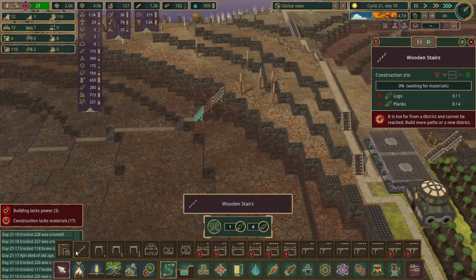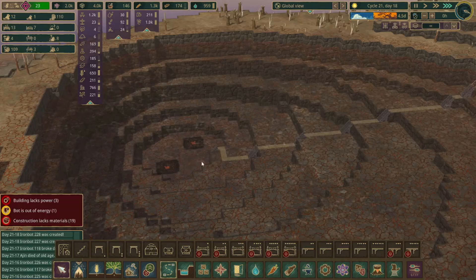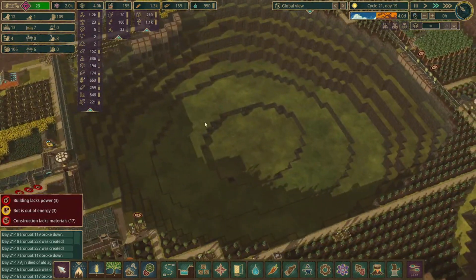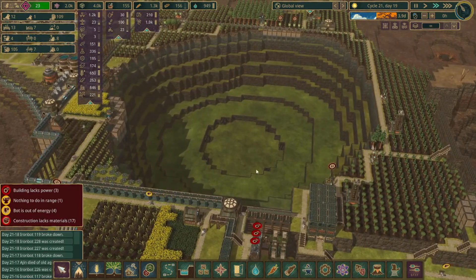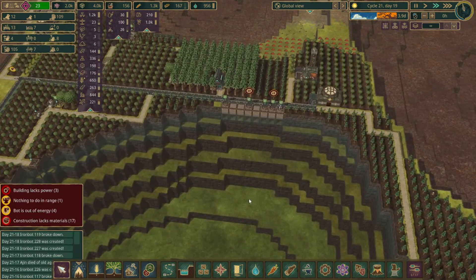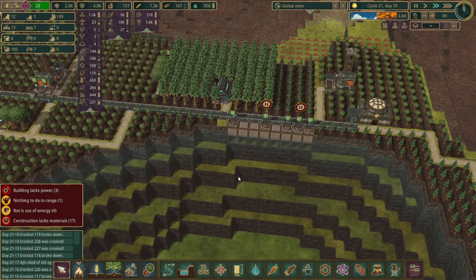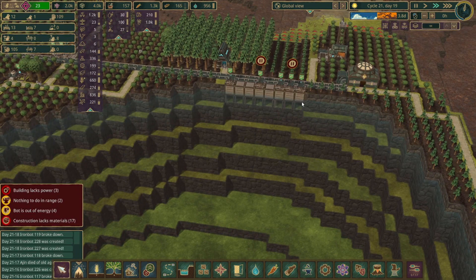It looks like I need to get a path set up over here. The bots are going to start constructing these stairs all the way down here. In the long run, once we have a little bit more wood supply, I would like to get some sort of containment unit around here and basically have a system that can divert any bad water in the system directly out here. When there's water flowing, allow it to flow into the outer ring. I'd also like to flatten off some of these areas, get some dirt blocks placed, and probably get some overhangs underneath so we can extend the planting area out this way.